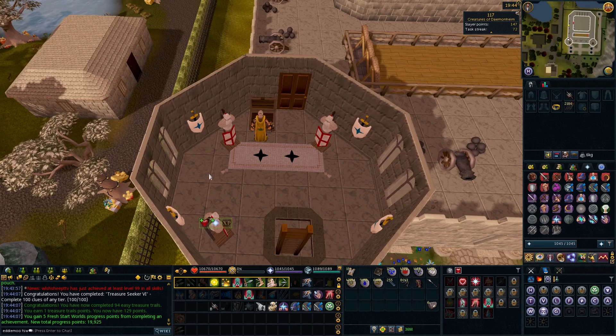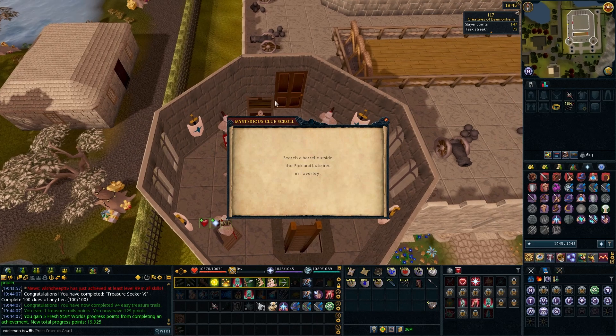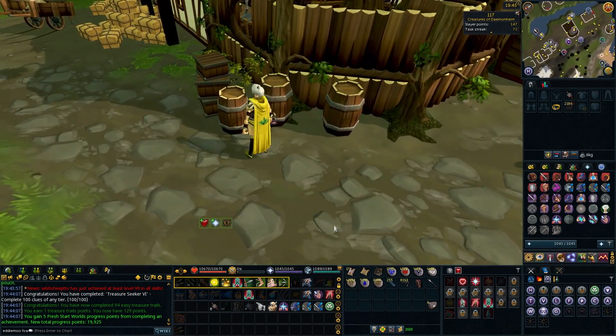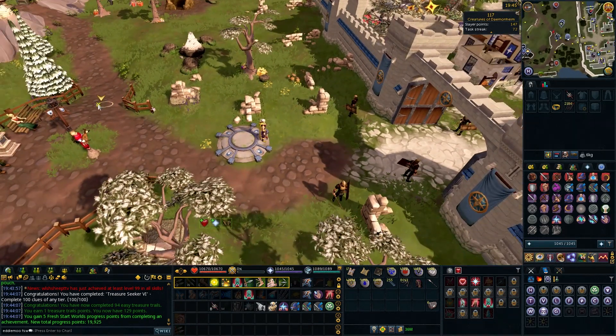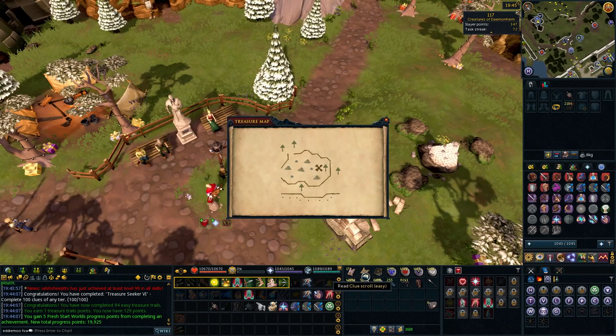My current aim is before Fresh Start Worlds finishes, I want a single Telos kill - which should be pretty doable. If I can remember how the boss works, which I mostly can, it should be manageable. We have to kill Gregorovic, the Twin Furies, and Helweth first - all should be easy enough to get the single kill for the part of the key. Then we take on Telos. That will be the finale of Fresh Start Worlds. I need to get some more Overloads together because they're going to be pretty key in that fight. We'll have to see.